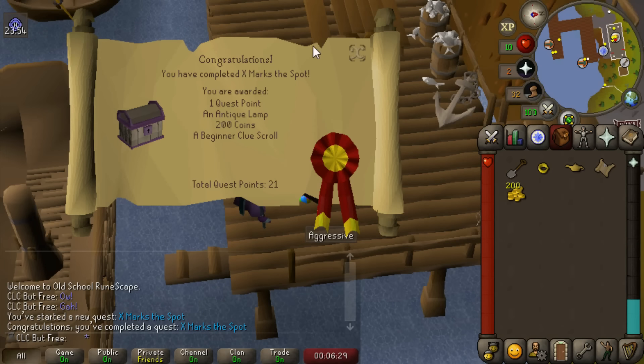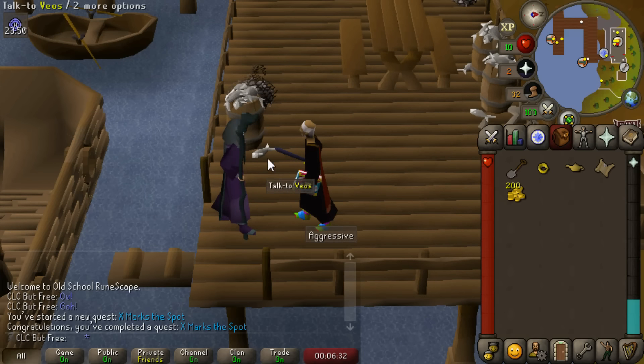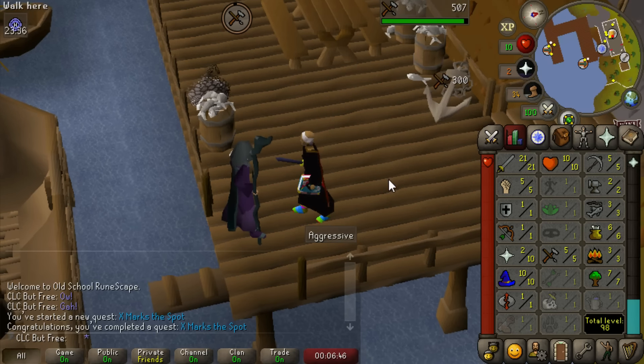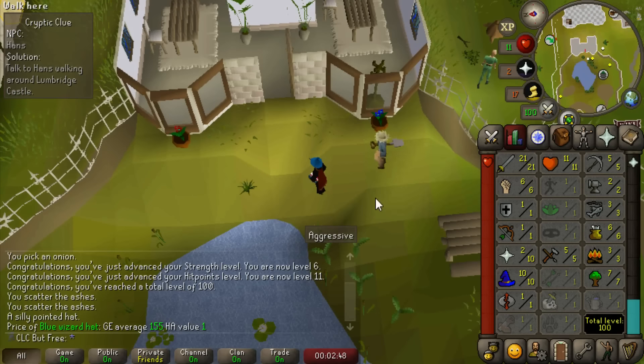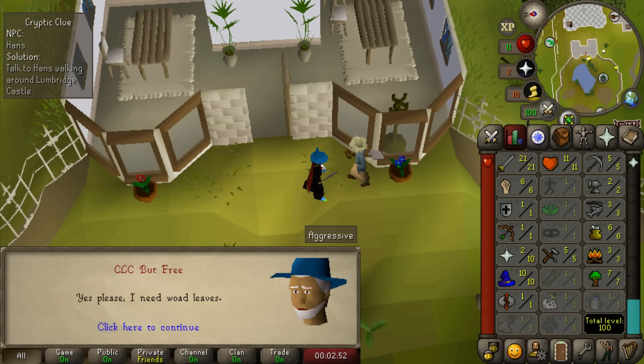One of the newer free-to-play quests right here - X Marks the Spot. Super good early on; I probably should have done this right away because you get an antique lamp you can put into anything. I think it's probably best to put it into crafting since early game crafting is a really huge pain, and prayer won't be as big of a problem for us. So I'm going to put that into crafting - there's level 5. We just hit 100 total level, the first of many massive total level accomplishments.